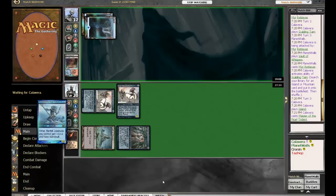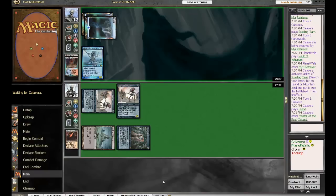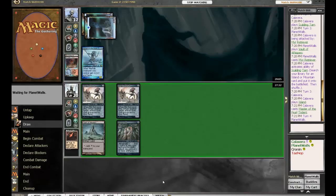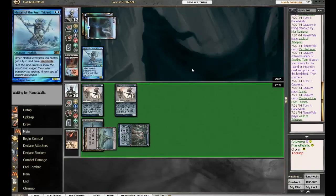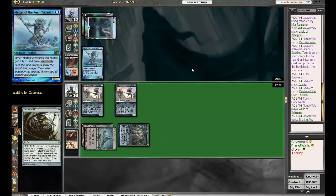Calavera's got two Islands out, and that is a pretty good card to see — he's got the Master of the Pearl Trident. That's not something Calavera wants to see, so maybe he's got a counter. I suspect he will counter this — Daze would be good for him. If you're not familiar with Planet Walls' deck, he might let that resolve, not thinking it's a threat.